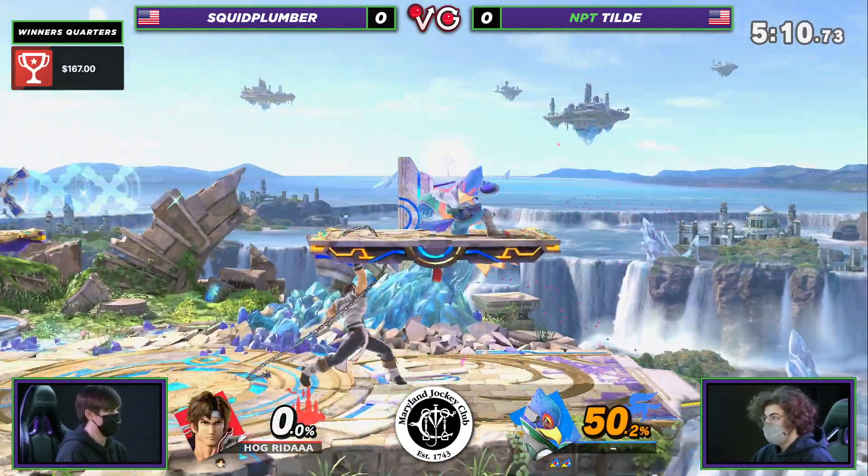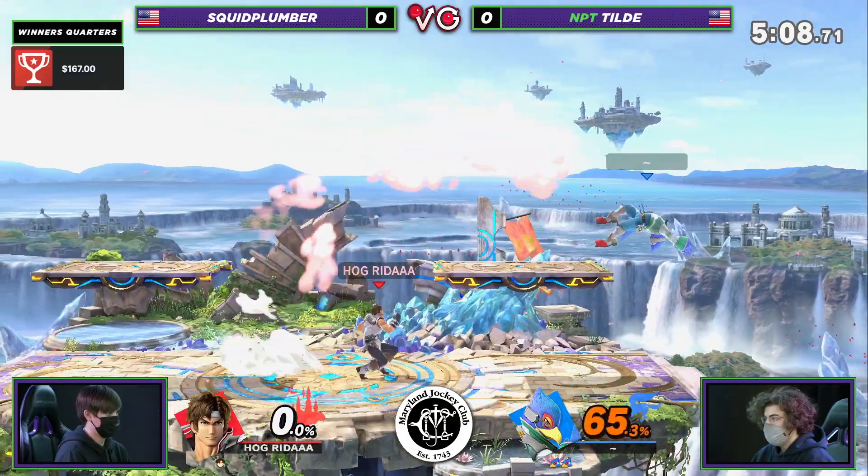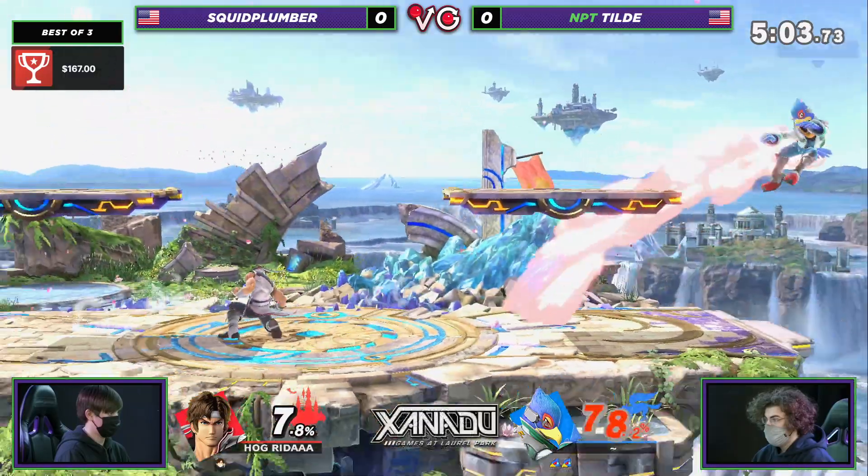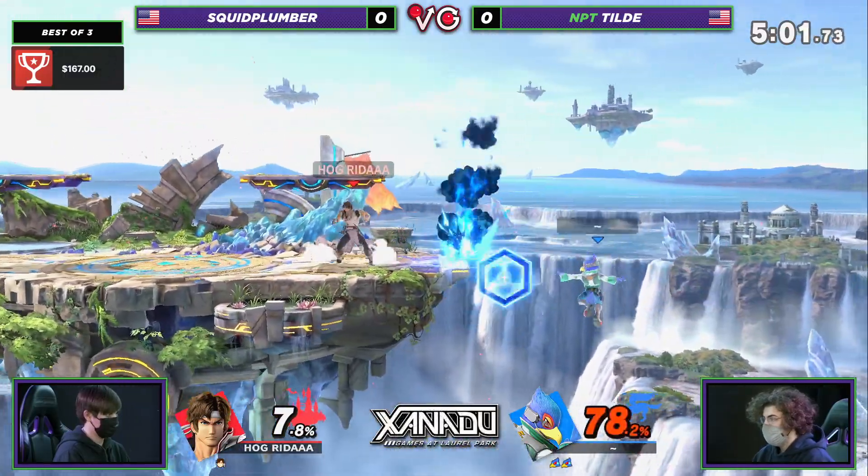Squid Plumber basically jumping in front of Tilde's face. Tilde responding appropriately with that up smash — both quick and invulnerable on the legs right there for Falco. A really good anti-air. Squid Plumber is going to be really careful about just jumping in front of Tilde's face today.